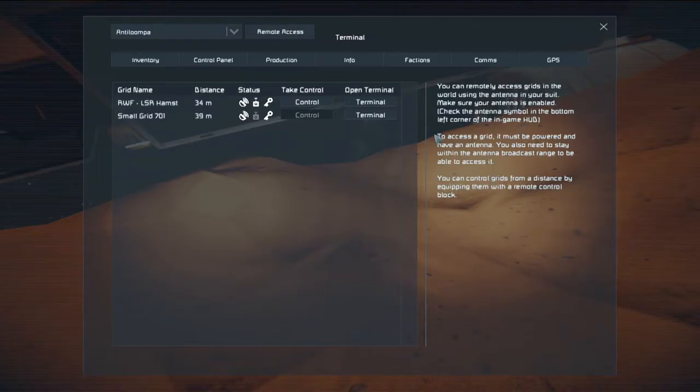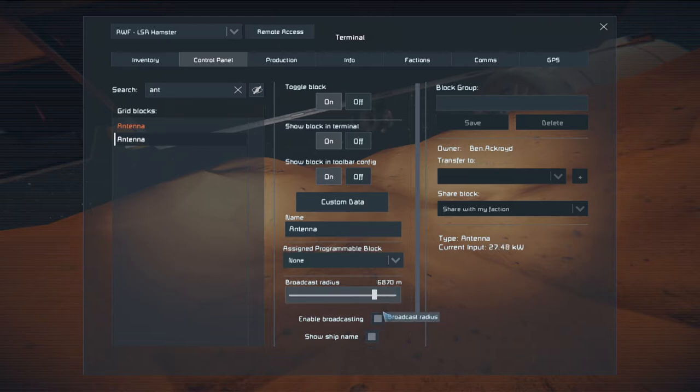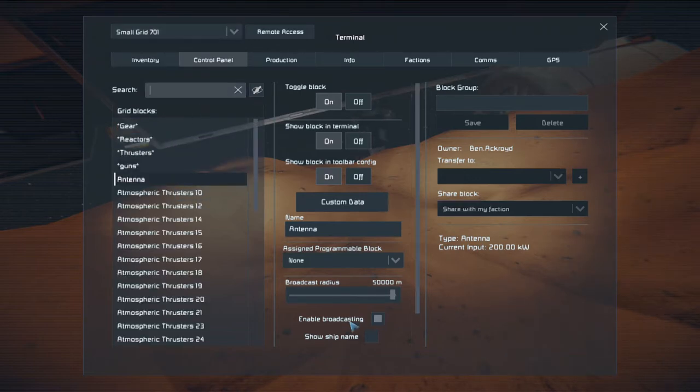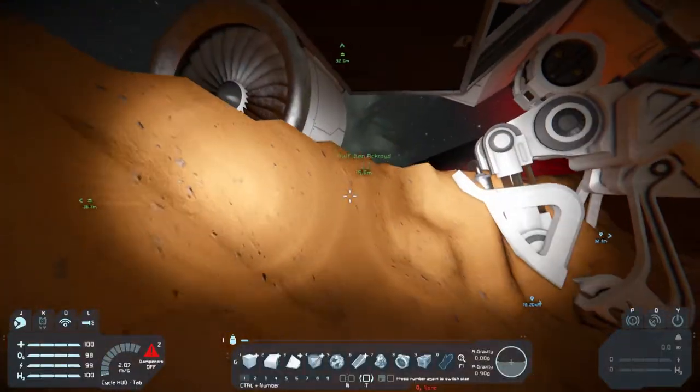I was thinking we probably should reduce the antenna range, because right now we are pretty easy to find. Let's just have it at the default range and the same for your ship. 5k should do fine.